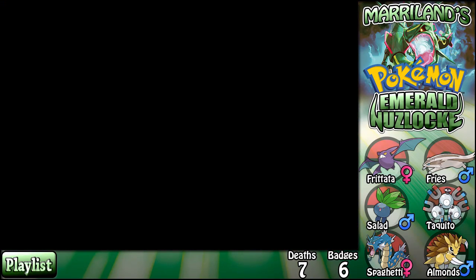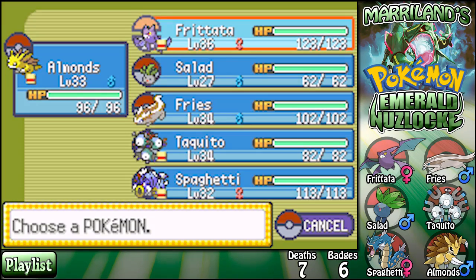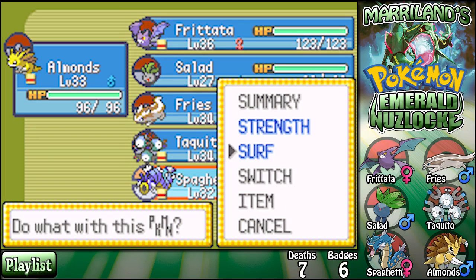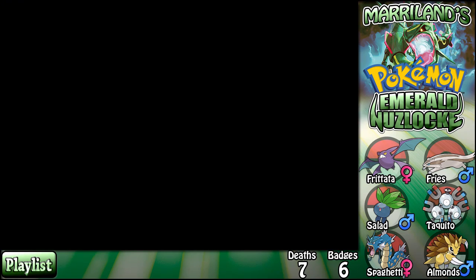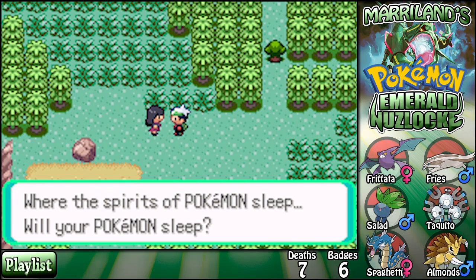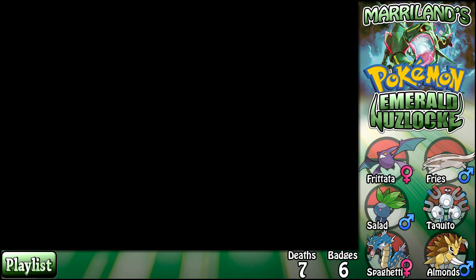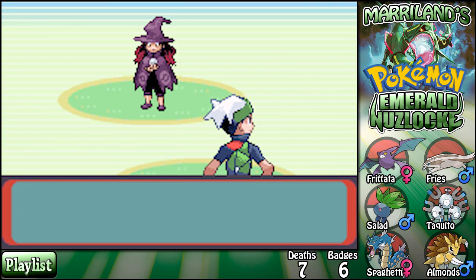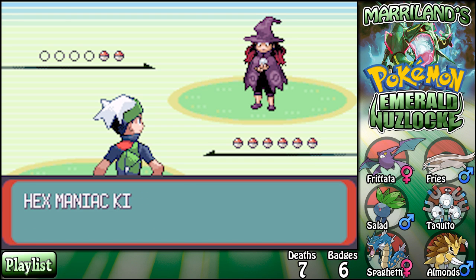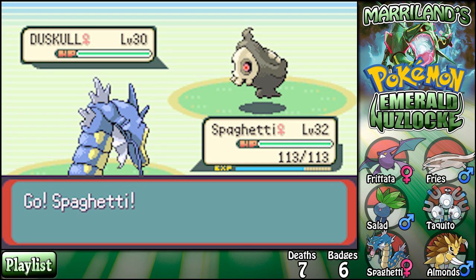Okay, my Repel wears off now. I still have Salad. Mount Pyre — where the spirits of Pokémon sleep. A trainer says 'will your Pokémon sleep?' — that was mildly eerie. She's a Maniac named Kendra. She's got a Duskull.